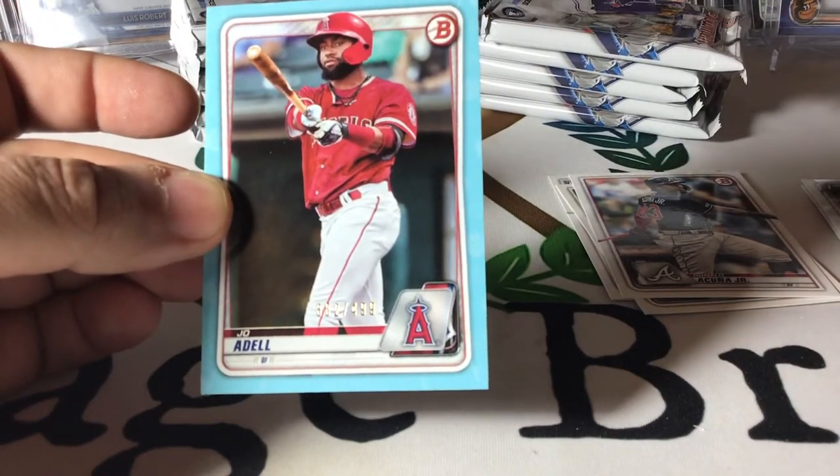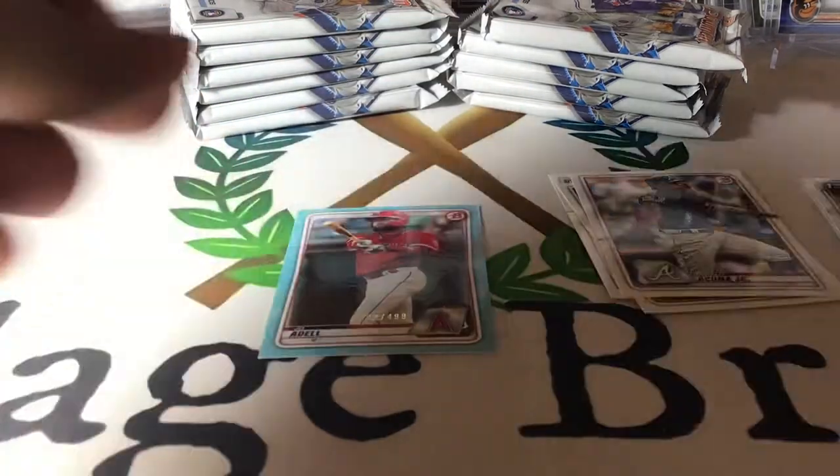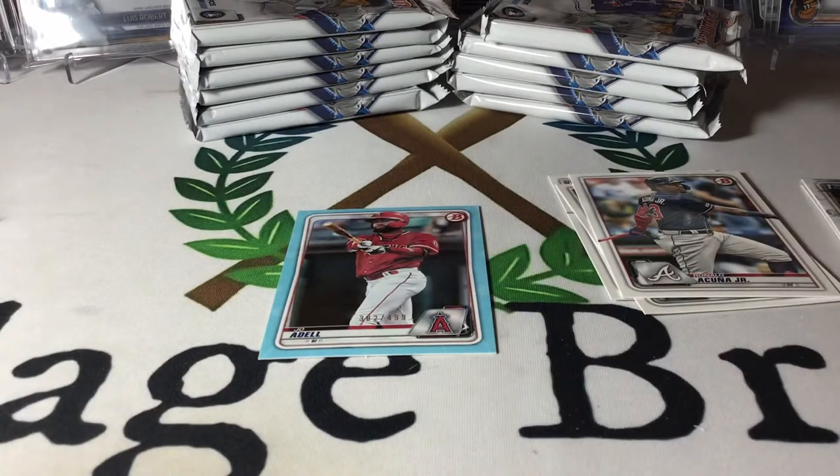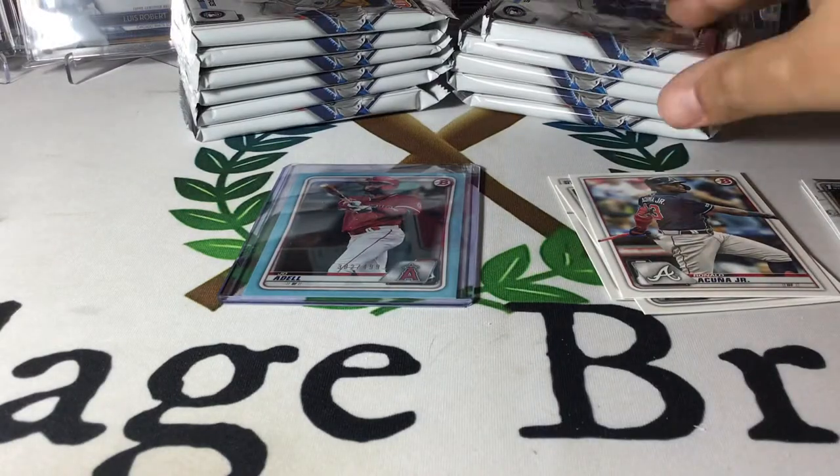Joe Adell. Not his first Bowman, but I think he is maybe the number two prospect in baseball right now. So that is a beautiful little hit there. Anything color and Joe Adell is a decent card to have. Let's see if I can get it into a top loader without messing it up — there we go. Good way to start.